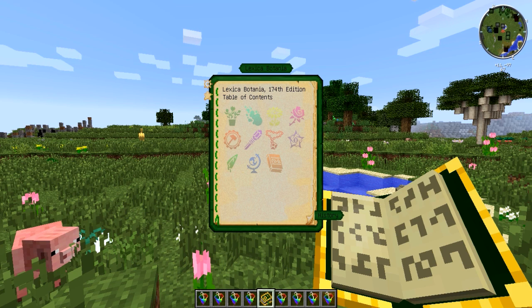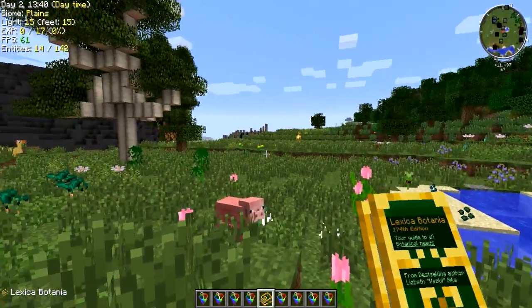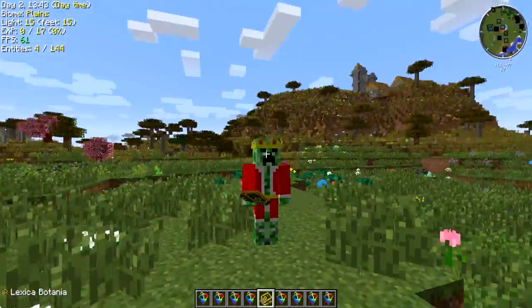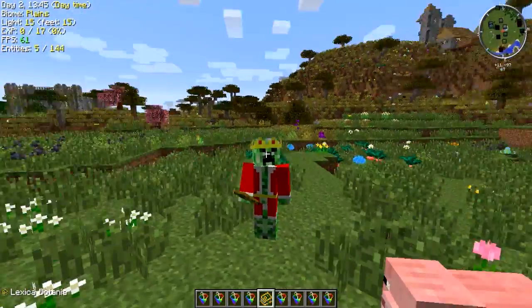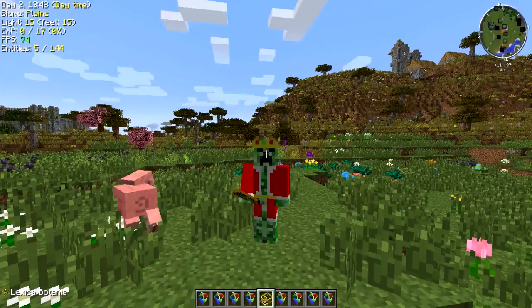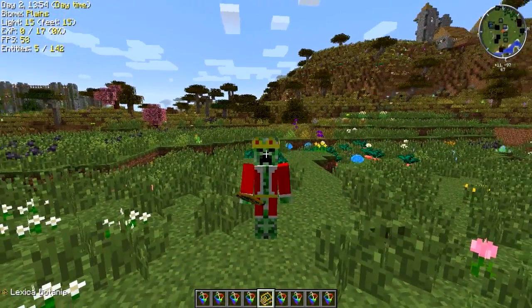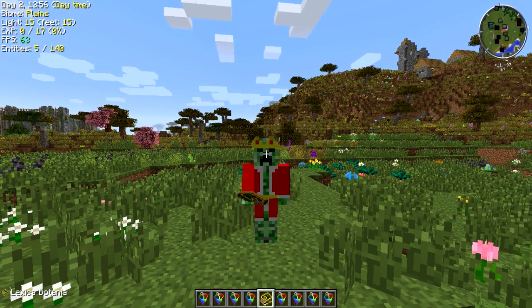So: up, up, down, down, left, right, left, right, B and A. [Song plays: "Don't lose your way, in your mind, we have to be as one. Don't be afraid. This is a way to be more strong. Have a mighty..."]